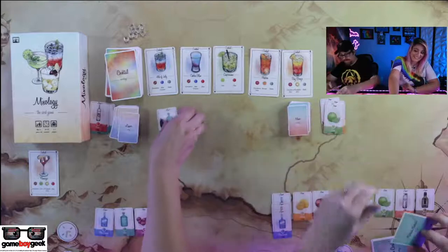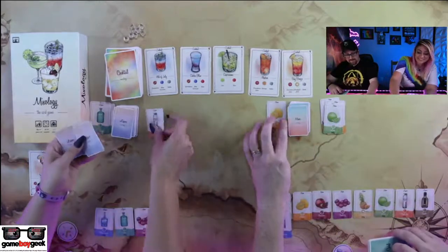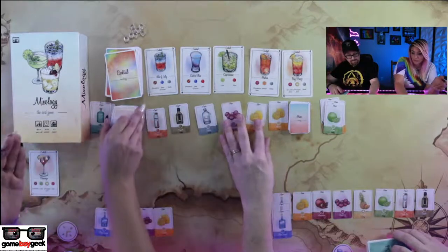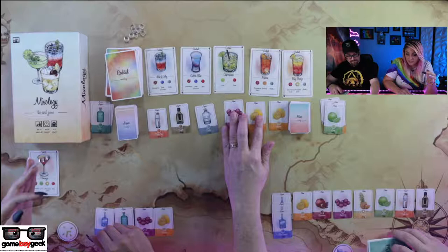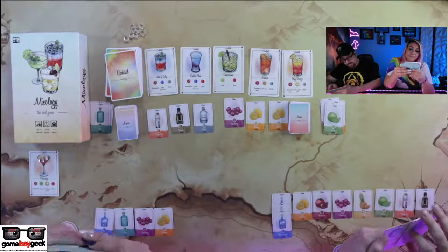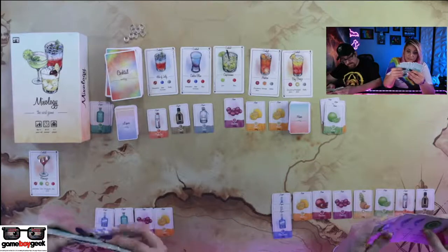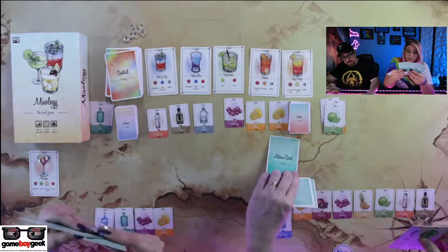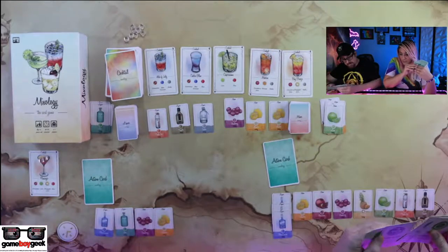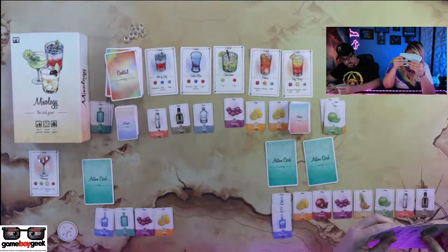That one wants cranberry and pineapple. Oh my gosh, I totally messed up — cranberry and vodka. Because you got vodka. So you're probably looking at that Bay Breeze. Stay out of there — that's my Bay Breeze. Don't do it. If you take enough blue cacao, you get this Bay Breeze. So I needed cranberry and pineapple — damn it, Doctor!